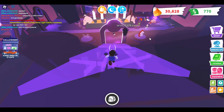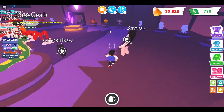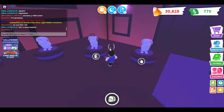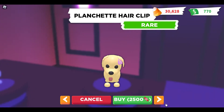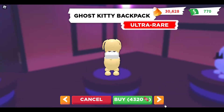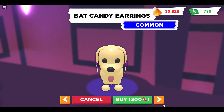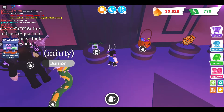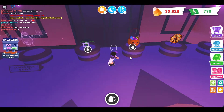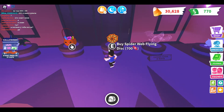Let's quickly continue the shop before I end the video. There's a spider web crown for 850, a plant cheat hair clip for 2,500, a candy corn hat for 450, a ghost kitty backpack for 4,320, and bat candy earrings for 300. For toys we have chickens coming soon, a vampire teeth grappling hook for 12,000, a pumpkin basket plushie for 3,000, and a spider web flying disc for 700.